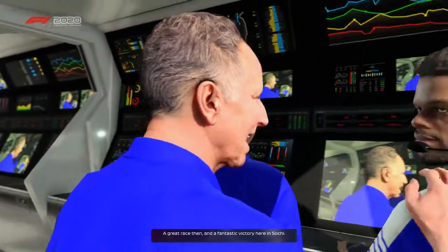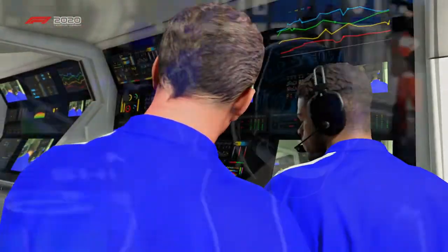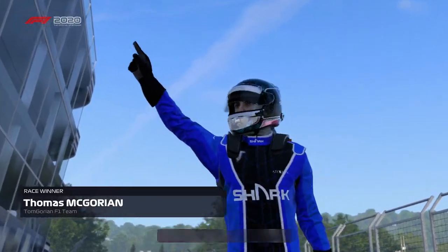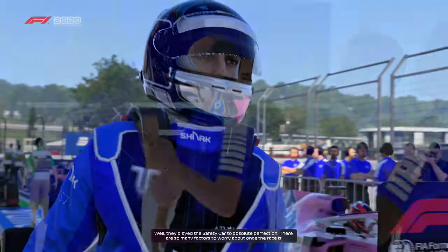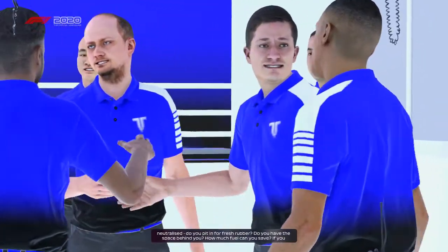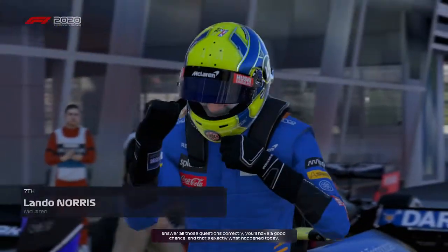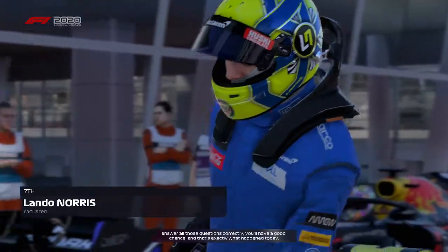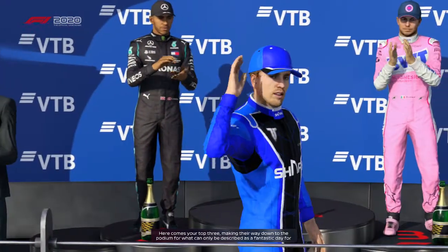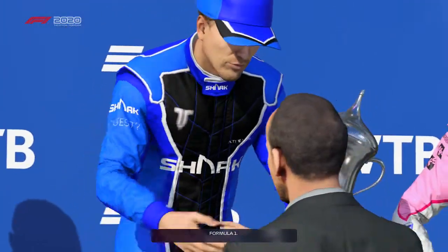A great race and a fantastic win here in Sochi. What gave them the edge over the competition today? They played the safety car to absolute perfection. There are so many factors to consider once the race is neutralized — do you pit for fresh rubber, do you have space behind you, how much fuel can you save? Answer all those questions correctly and you'll have a good chance, and that's exactly what happened today. Here come the top three making their way down to the podium — a fantastic day for Formula One.